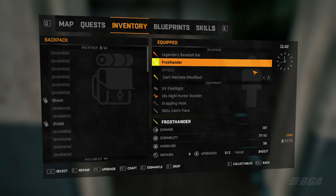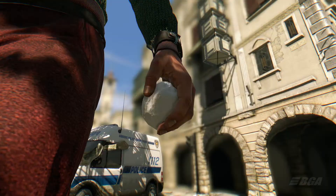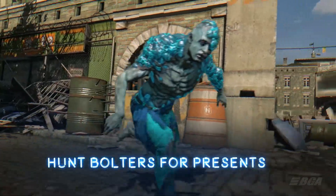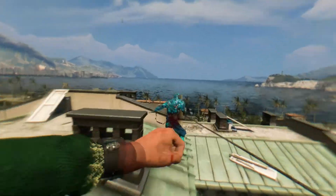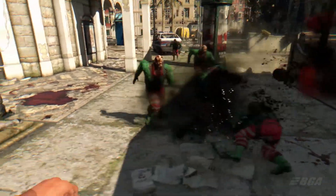Now let's look at the community quest. The community in total needs to collect 2.5 million presents, and once done everyone will be getting a snowball blueprint - pretty cool. This is just week one, which starts from today, December 21st, and ends on December 28th.